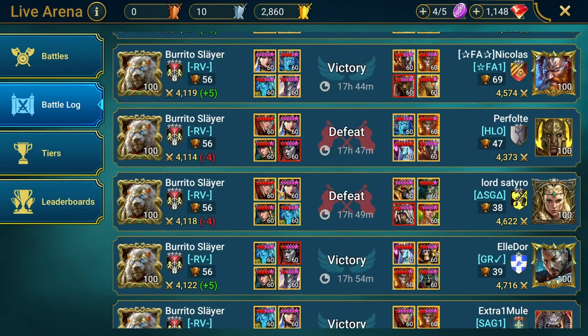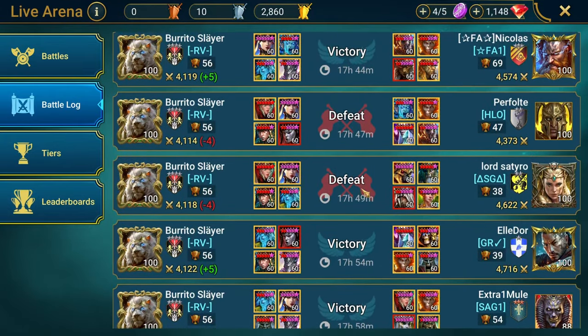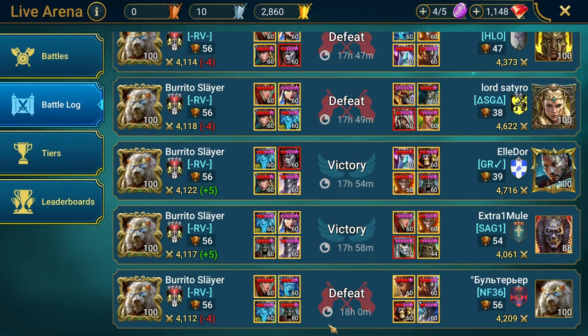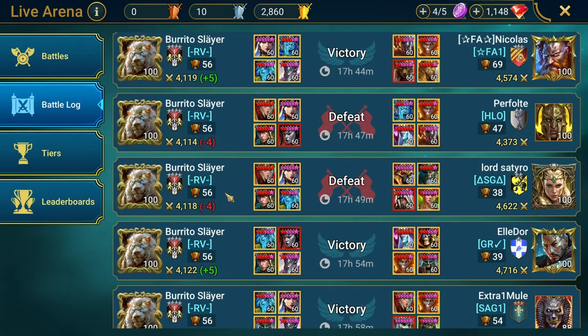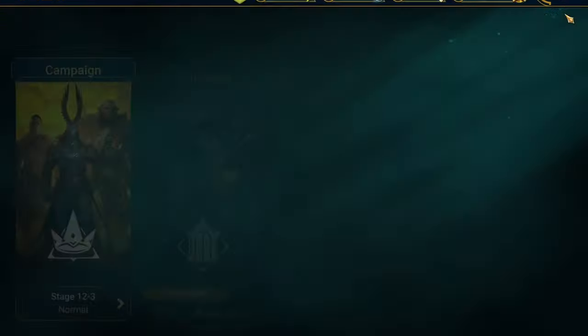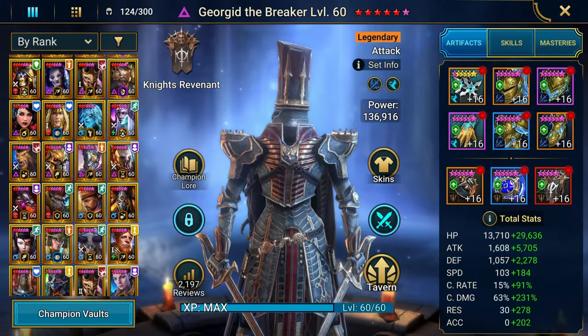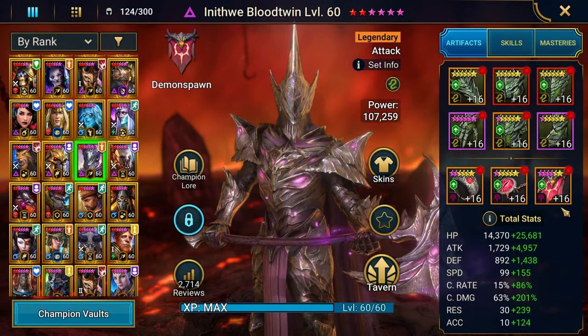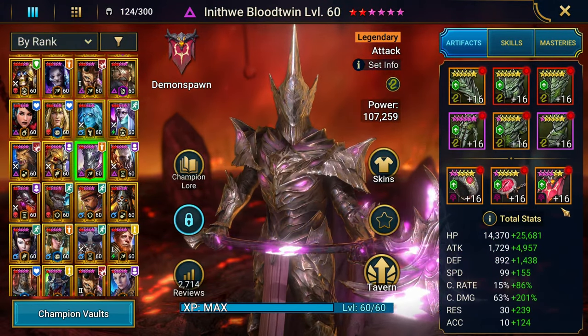Look at these two fights where I didn't use Anithui Blood Twin — I died, I lost. Of course I made my mistakes and RNG sometimes makes you fumble. I fumble a lot. The reason I bring this up is because I was thinking to myself: what if I changed up how Anithui Blood Twin is built? It's been a while — his build is outdated.